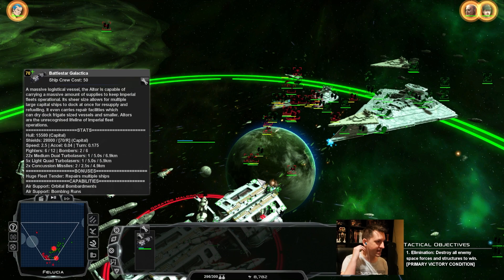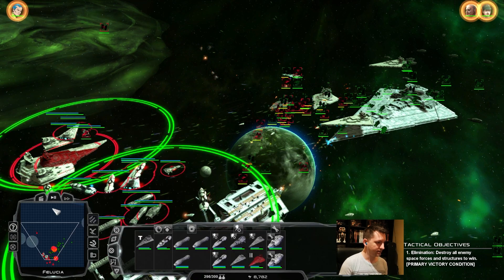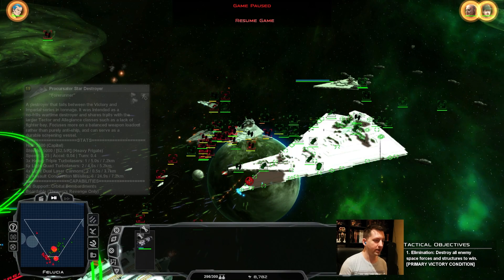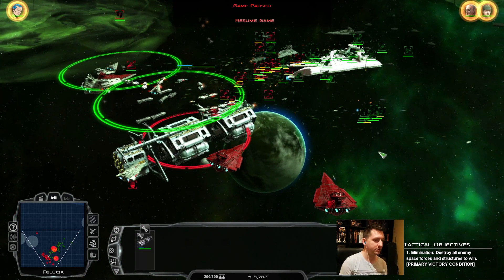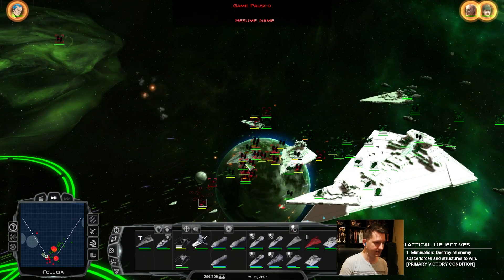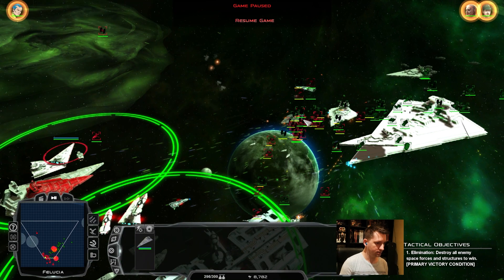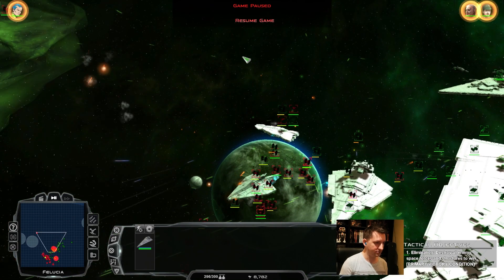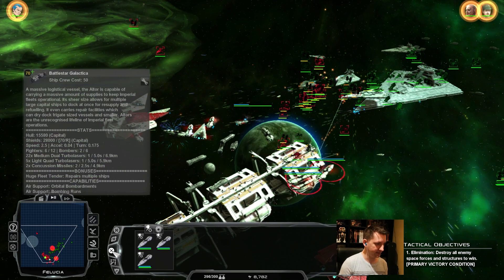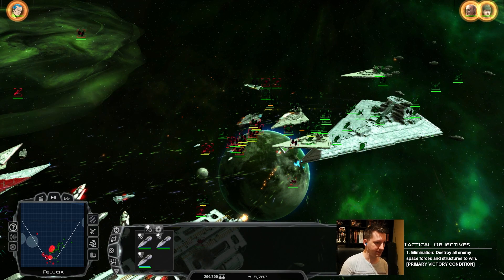There's no stat-based advantage to having larger ships. The advantage to larger ships is that you're not going to lose them unless they drop to zero health. So if you're using smaller ships, there's a higher chance you'll need to replace them sooner, but even a couple fleet tenders can offset that. It can be harder to micro them — it's a higher skill floor, but also a higher skill ceiling in terms of what you're going to get out of them.